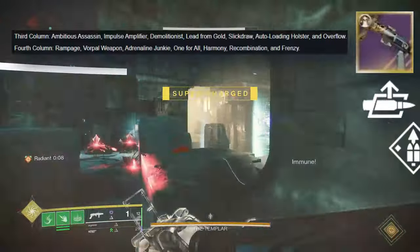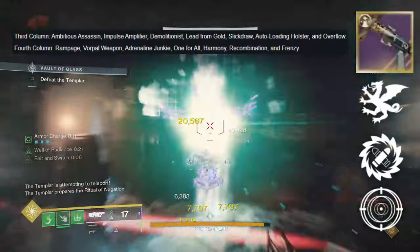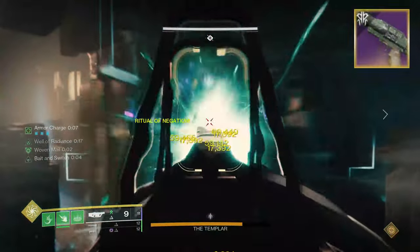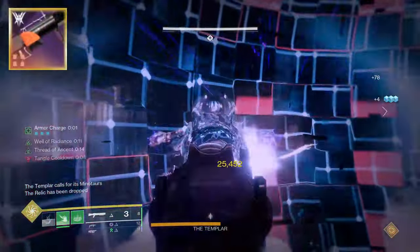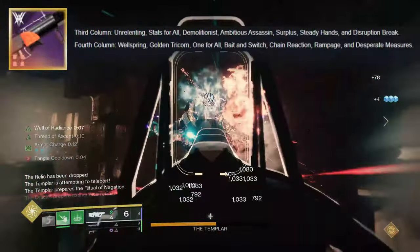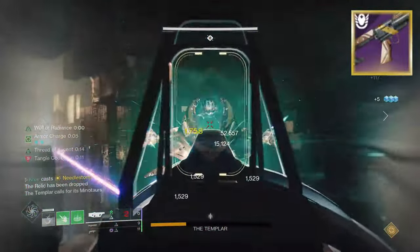Grenade launchers — you already know I gotta talk about the new Mountaintop. It has Auto Loading Holster and Overflow in the third column, and Vorpal Weapon, Recombination, and Frenzy in the fourth column. We'll be farming that Mountaintop for sure. Maybe also get a blinding GL if you have one. Wave frames are insanely good, and they're literally reissuing Forbearance with Into the Light — it'll have Demolitionist in the third column which is pretty insane.